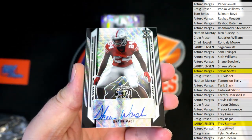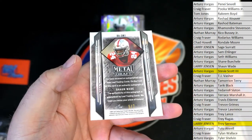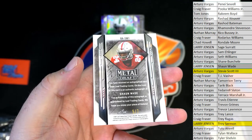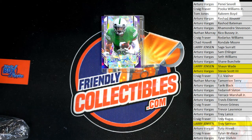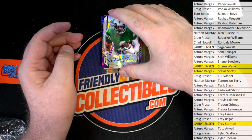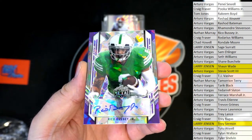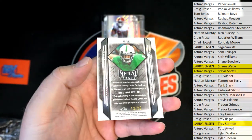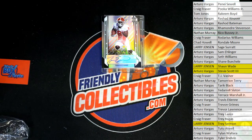Nice Sean Wade right there, Leaf XRC rookie. Five of seven, Larry J. Next up is Rico Bussey Jr., nice cracked purple. 13 of 20, and it's Nathan — coming out to you Nathan M, alright man.